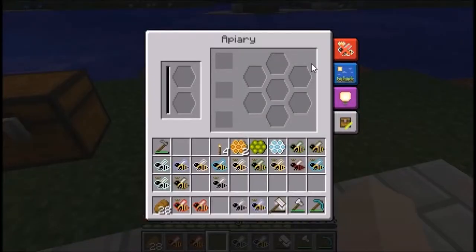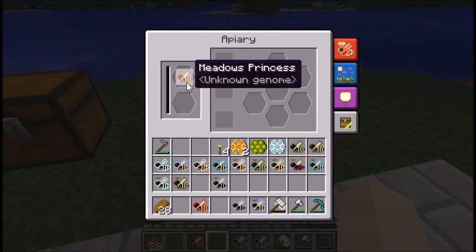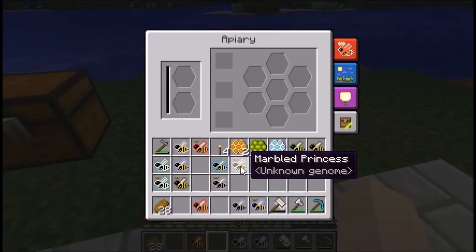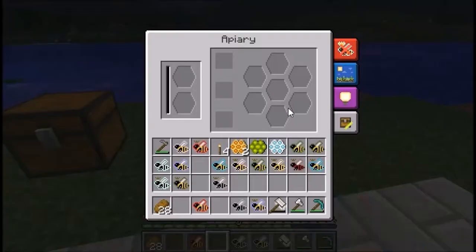Once you've got an apiary, when you put your bees in you put the queen at the top and the drone at the bottom. The bar will fill up and when it gets to the top this princess will become a queen, then the bar ticks down. Once the bar reaches the bottom it will create a new type of bee — sometimes new bees, sometimes the same depending on characteristics. So if you put a marble princess and a forest drone in there, you have a chance of getting forest drones, marble drones, or a common bee which is a different breed altogether.